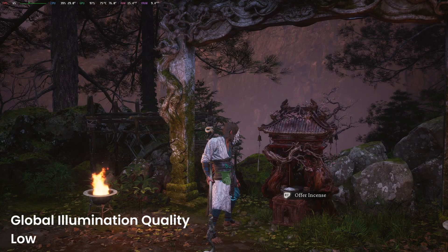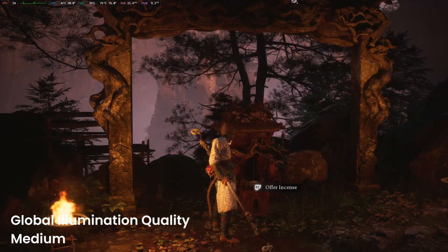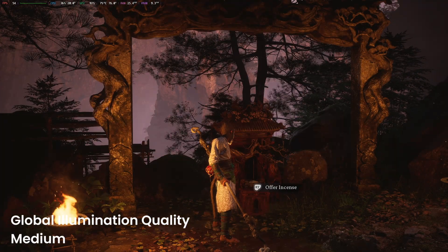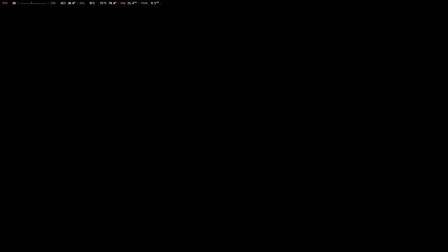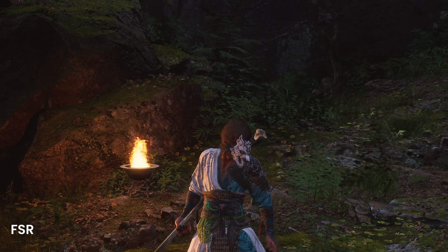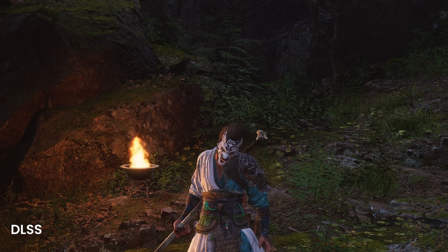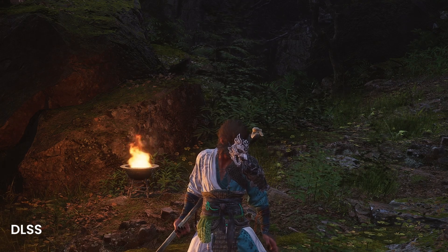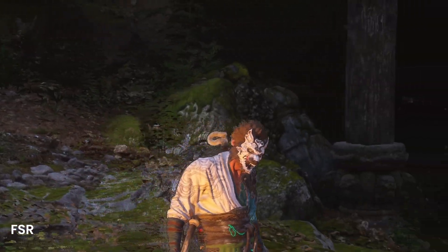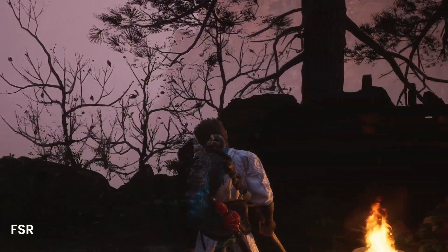You can completely avoid this issue by setting it to low, but the resulting image will be flat and unappealing. It's important to note that the issue seems to only exist when using DLSS. If I switch to FSR, the flickering disappears. However, you'll be greeted with blurriness around the character instead, so unfortunately you'll have to choose between two less-than-ideal options.